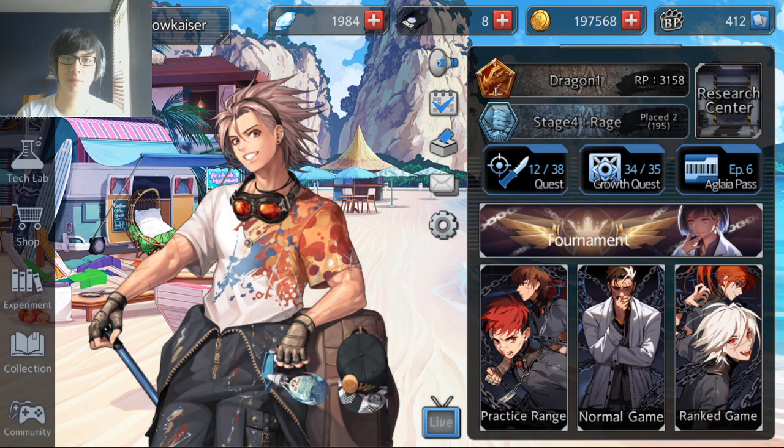My first tip is that you should be browsing the index in between games. The index has so much information available to you that you wouldn't know about from within the game. It tells you about how damage calculation is done, where animals spawn, how to craft certain items, how many of each item is in an area, and so much more.